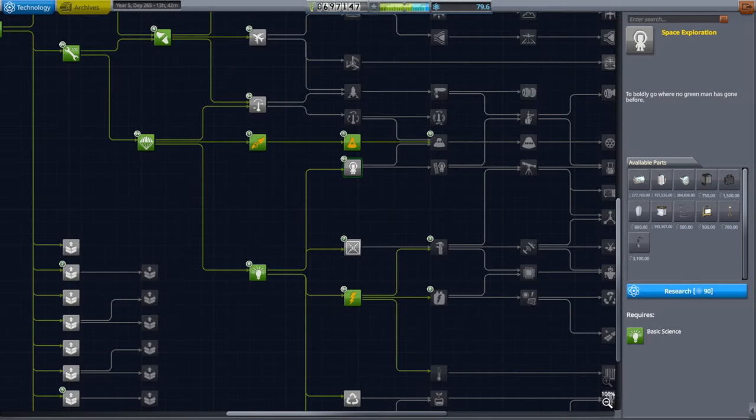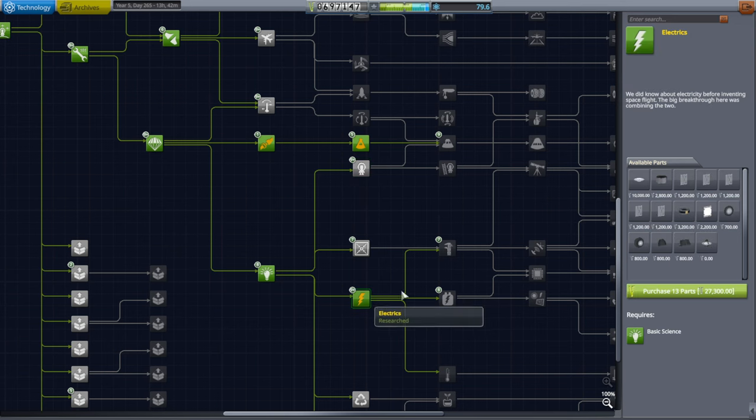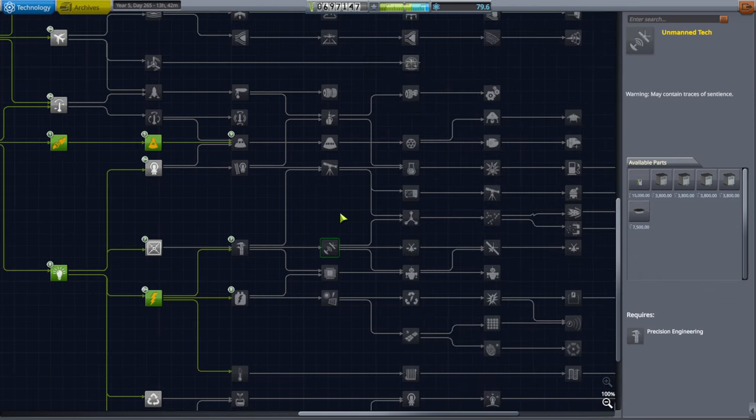Welcome back to my RP2000 career in Kerbal Space Program 1.12. I've made some adjustments to the small rockets pack and RP2000 itself. RP2000 is a very minor thing — I just moved an antenna called Interplanetary Calm Dish Alpha from space exploration to electrics, because technically our antennas should be down here in electrics and then through unmanned tech.